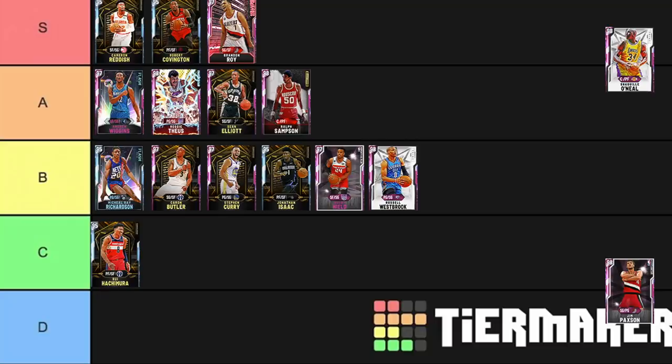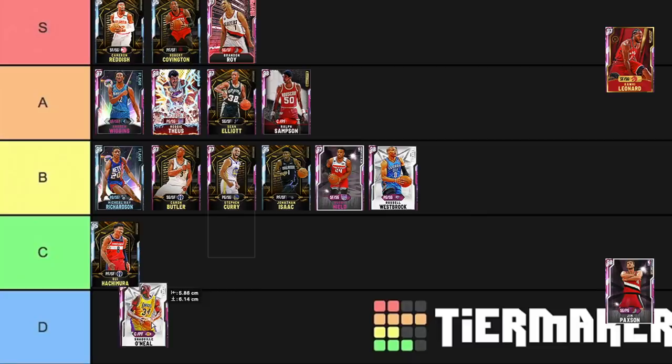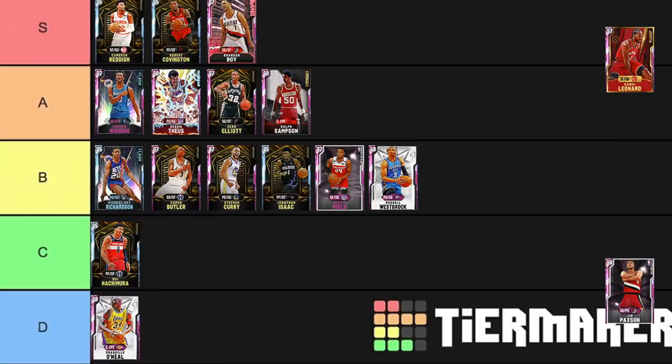Shaquille O'Neal — as far as mid-tier cards for the price, he's one of the worst value cards in the game, D tier. Amethyst Shaq was B tier in my budget tier list, and I think Amethyst and Pink Diamond Shaq are basically the same card, just like Pink Diamond and Diamond Dwyane Wade. If I come up against Pink Diamond Shaq, I think I know I've won the game. In mid-tier there are a lot of good centers — Ralph Sampson is the same but bigger and can shoot. There are just better guys than Shaq for this price.